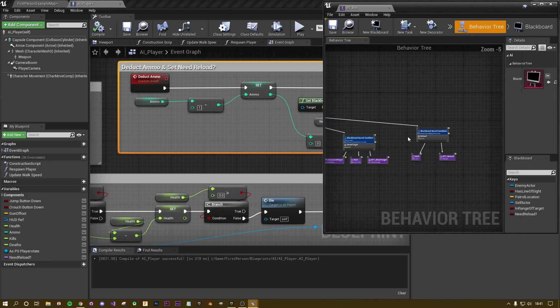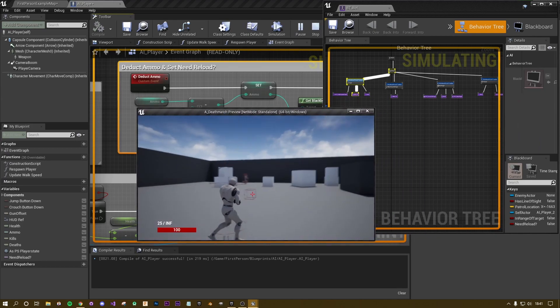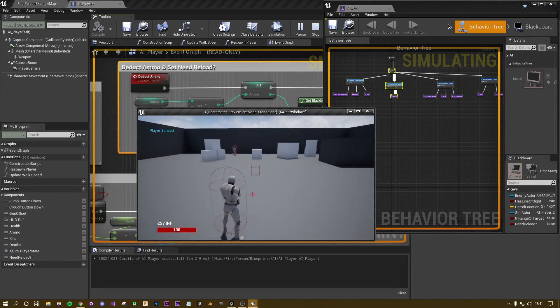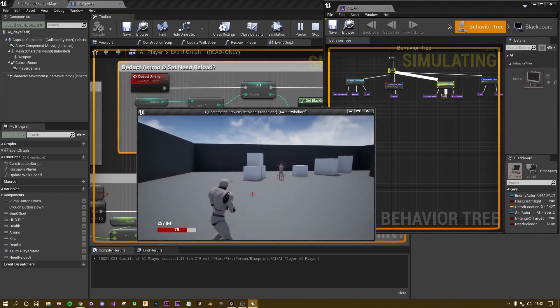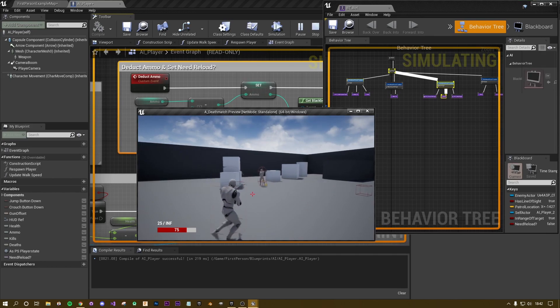I'll zoom out so I can see the whole behavior tree. When I press play I'll be able to see these nodes light up as the AI controller works through the tree. If the reload node doesn't light up there's something wrong with our decorators. Hit play — the left node is yellow, so he's patrolling and waiting. He spots me, moves closer, and starts to shoot me.